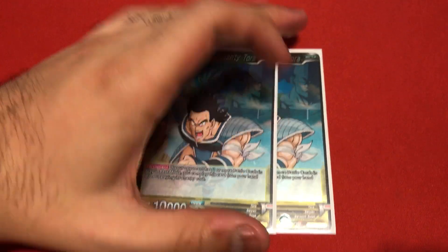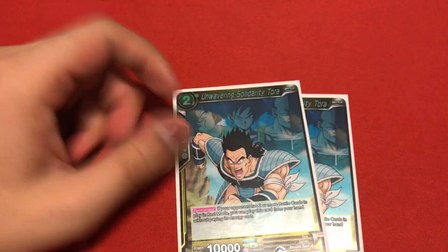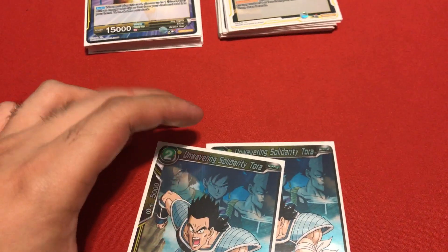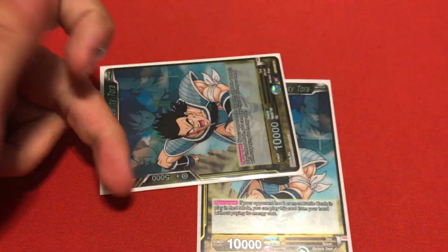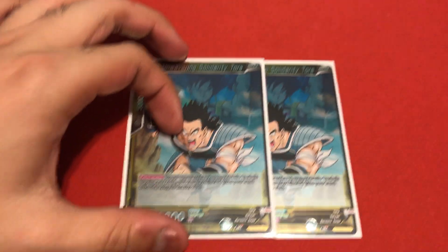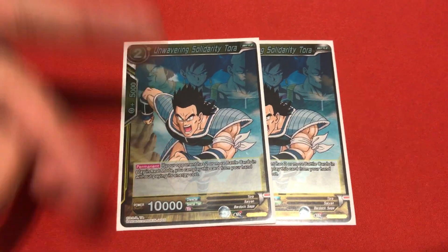For the last of the 2 energy costs, I'm running 2 Toras. Tora's effect is: if your opponent has 2 battle cards at rest, you can play him without any cost. Pretty simple - useful for power, combo, or the free evolution you're going to do with him. Two copies of him. Those are all the 2 energy costs.